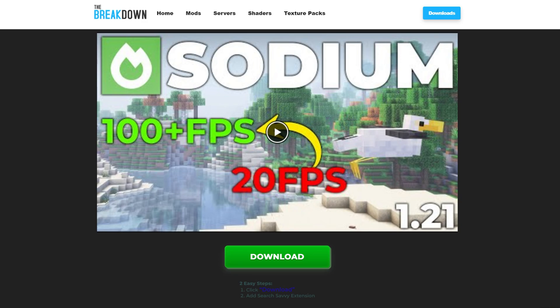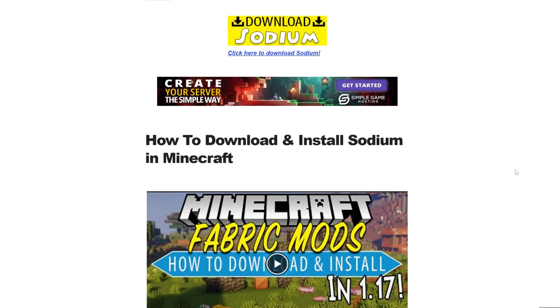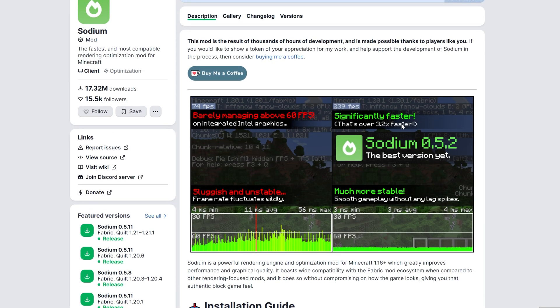So to get started, go to the first link in the description down below. That will take you to an in-depth text guide on getting Sodium, which many people prefer. But if you don't, go ahead and click on the Download Sodium button to go to the official Sodium download page on Modrinth.